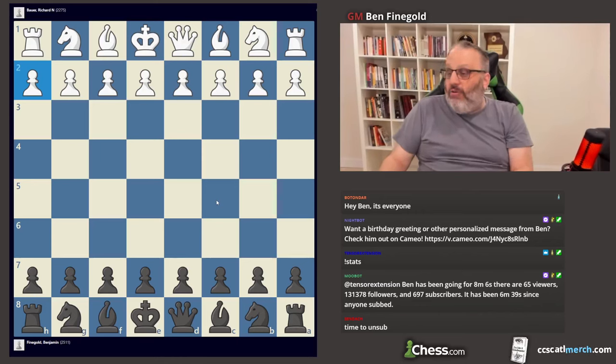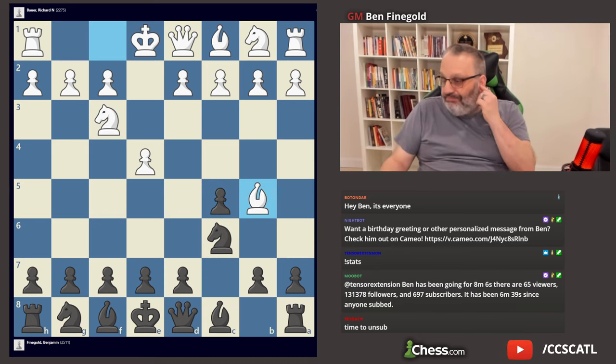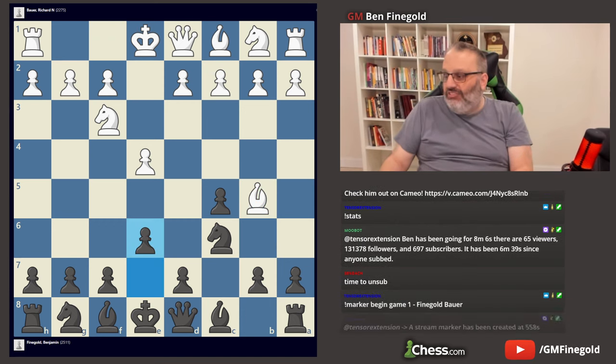First game is against Richard Bauer. He's 2275 FIDE. We played my favorite Sicilian. He played Bishop B5. In my course, I suggest a line that I don't play because I think it's easier for you guys. But I play E6. My course should be coming out in about three weeks on Chessable.